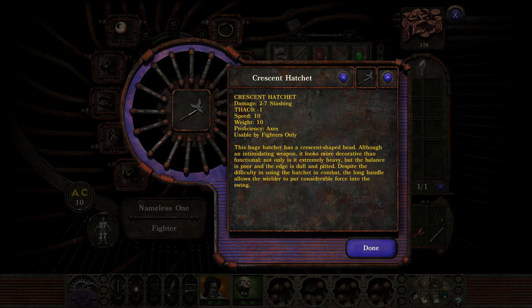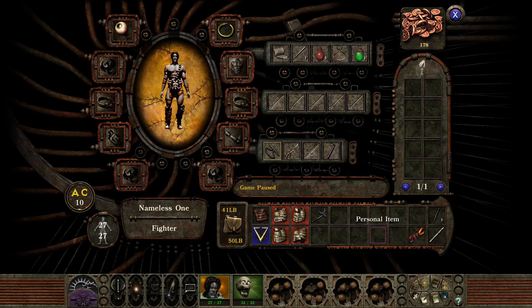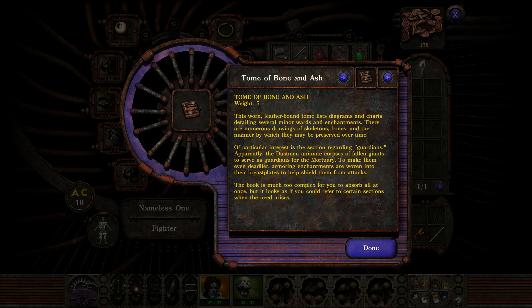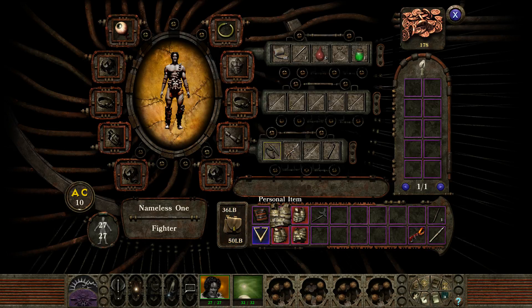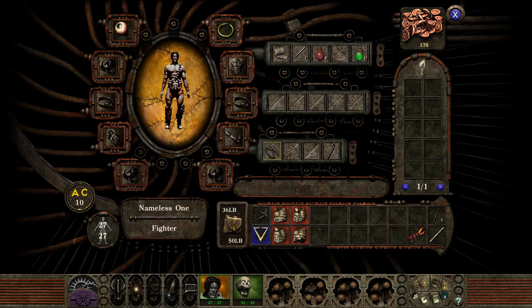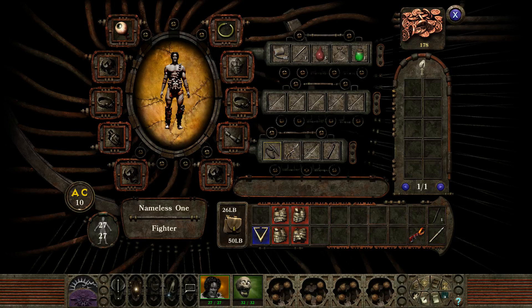Crescent hatchet — two to seven slashing, but you need axe proficiency, which we do not have. But that is better than my fist irons. Well Mort, you can carry the book. Two to seven pounds — a battle axe does not weigh ten pounds. That is crazy. But Mort, you can carry that too because I'm weak.